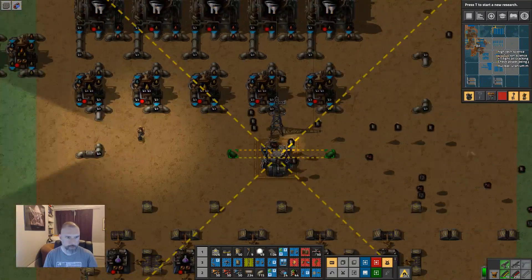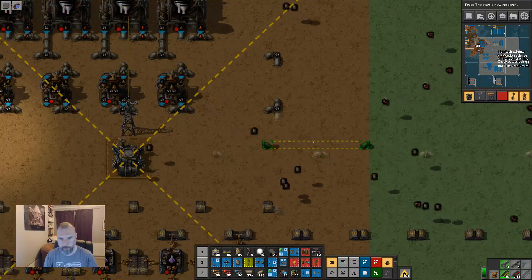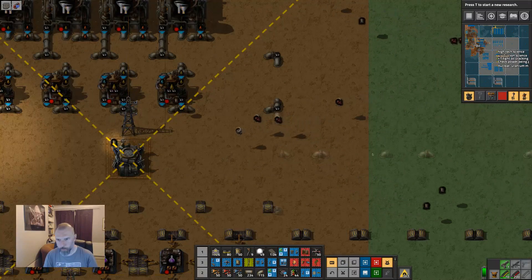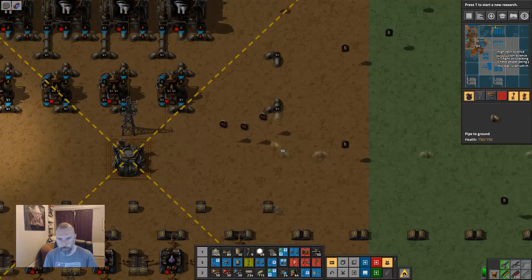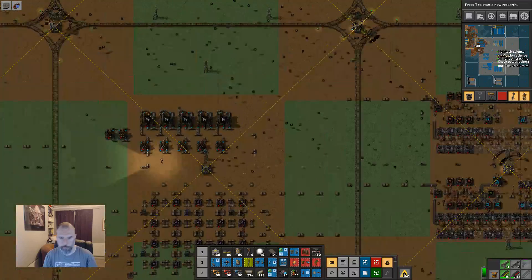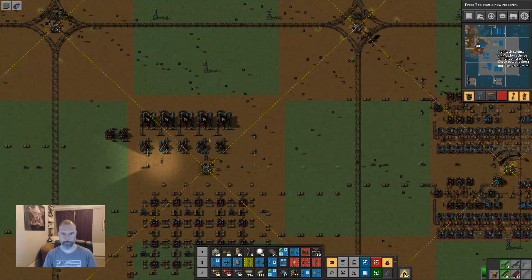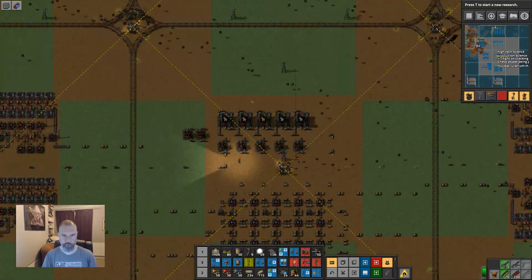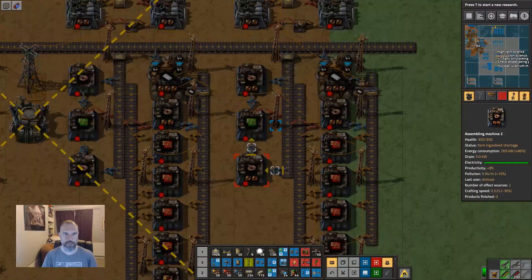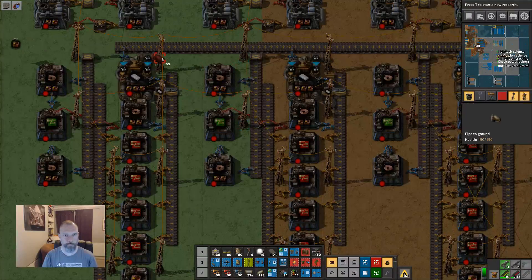I'm looking for a nice place to glue in. There we go — so that's plumbed in. We can shift all this around in a minute; it's just to show the sketch. So this is the next one. We have this basically.